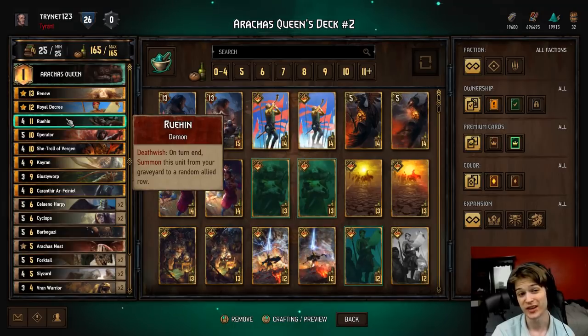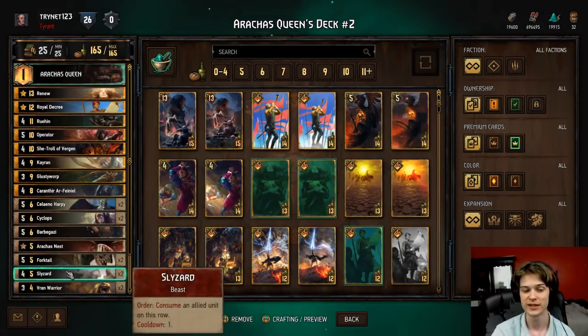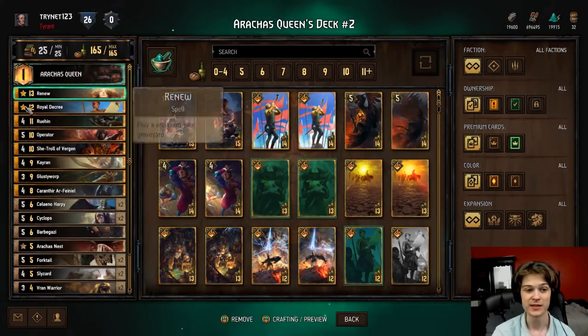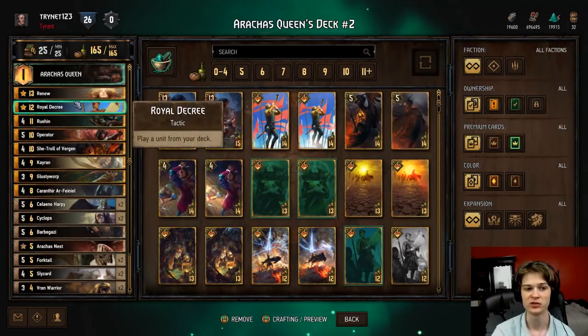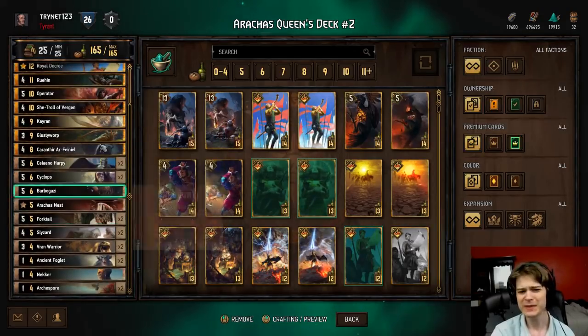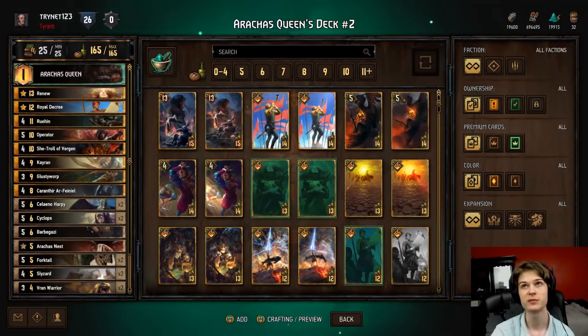We're playing Bruheen. This is the card the deck is built around - we want to consume this as many times as possible. It is a five-point return engine alongside the Slyzard. The whole deck is basically built to ensure that we have access to this in as many rounds as possible through Corinthia, Royal Decree, and Renew. That's basically it for the deck. Hope you guys enjoy the following clips, and I will see you guys tomorrow.